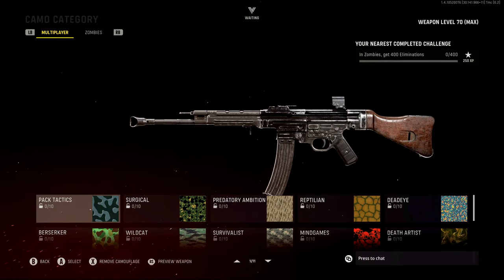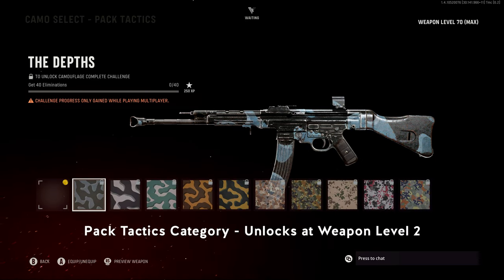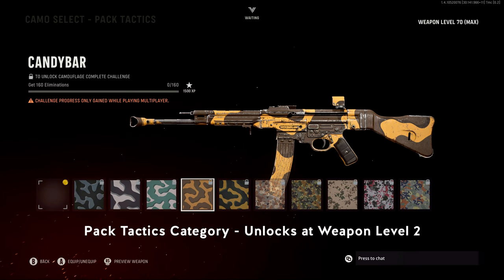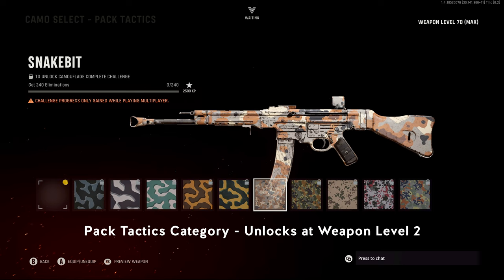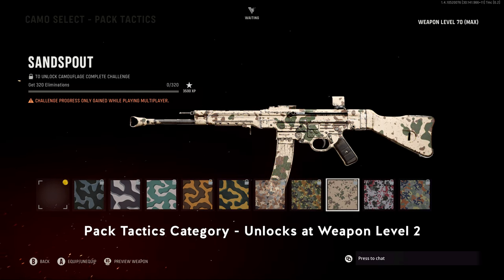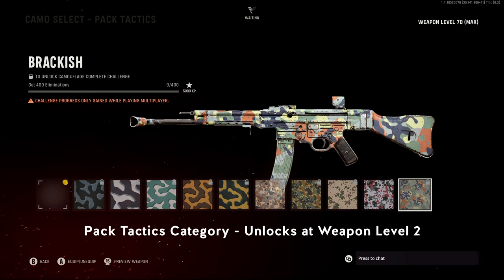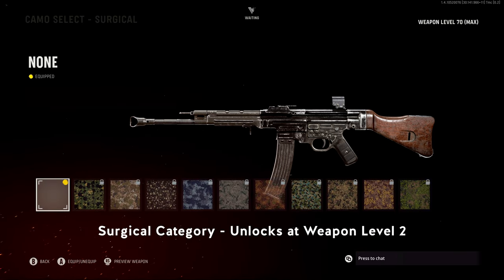Let's run through these multiplayer categories. The first camo category is called Pack Tactics, which unlocks at weapon level 2. To unlock all the camos, you'll need to get 400 eliminations with the assault rifles. These are cumulative, not additive — you don't have to get 40 kills then an additional 80 kills; you just need 400 total eliminations. The Surgical category also unlocks at weapon level 2 and requires 100 headshots.